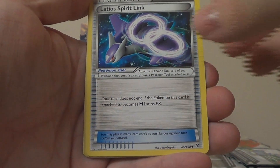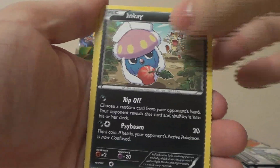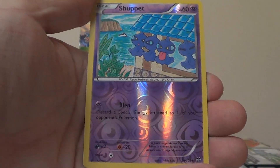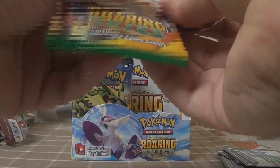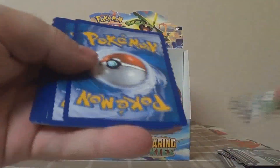Fourth pack: Pelipper, Togetic, Latios Spirit Link, Voltorb, Inkay, Camerupt, Meowth, Binacle, Reverse Shuppet, and Wailord. That would have been a nice pack to have at pre-release. Such useful packs. My pre-release turned out okay, spoiler alert — giving you guys time to skip forward if you want.